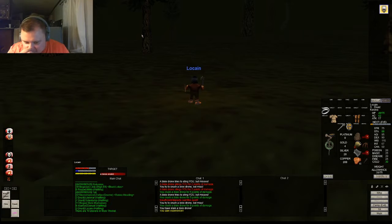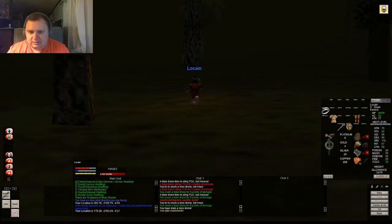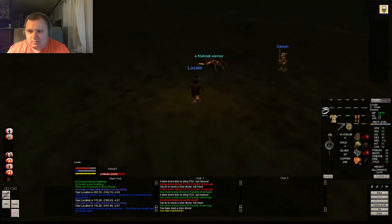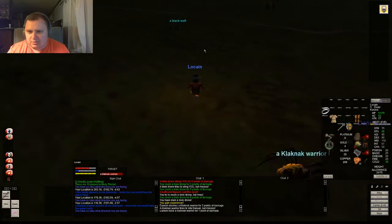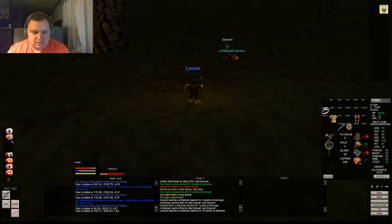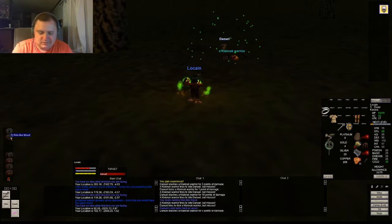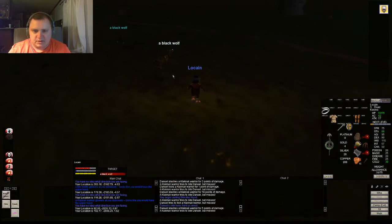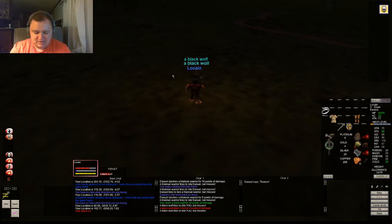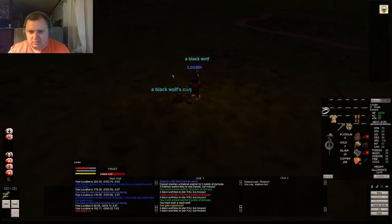A level 22 Necromancer — I wonder why he's here though. That must be a warrior. We're even going to be nice to Daniel — we're going to give him a buff, as we should. And then we're going to go back. Wolves are social. He said thank you — cool, I love that. Because I know a lot of lower level characters, he even helped out.